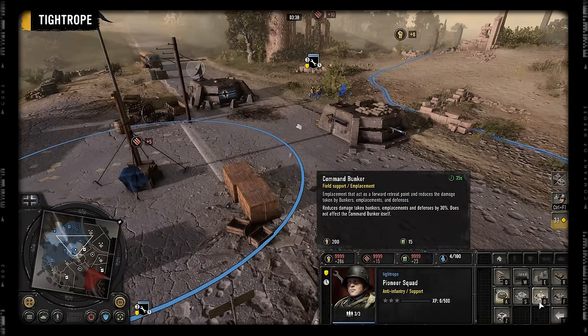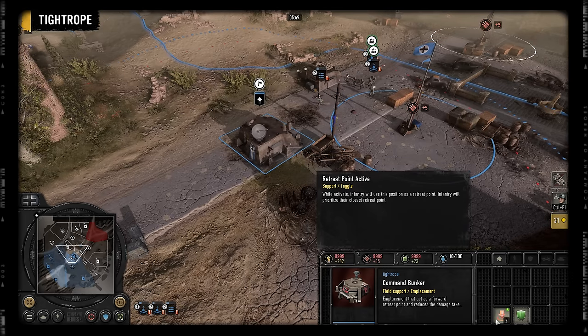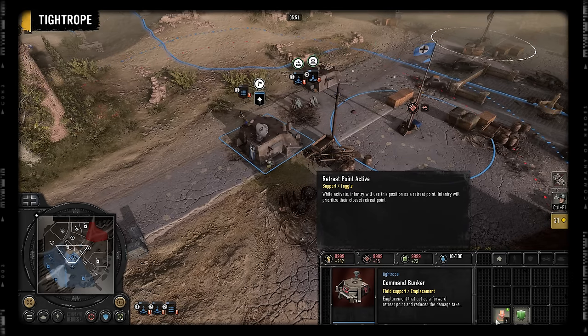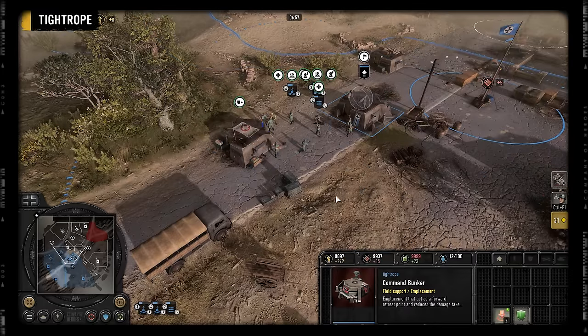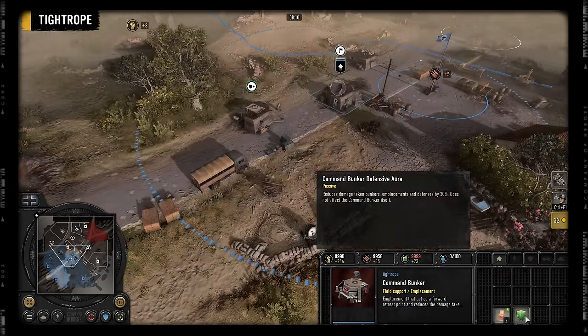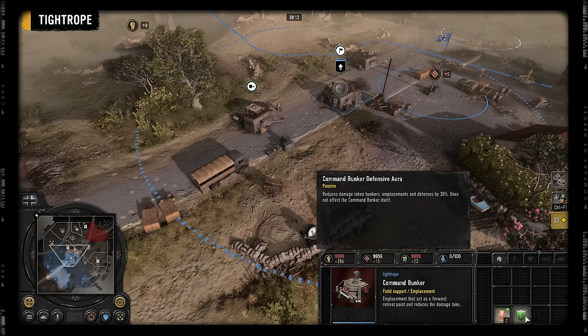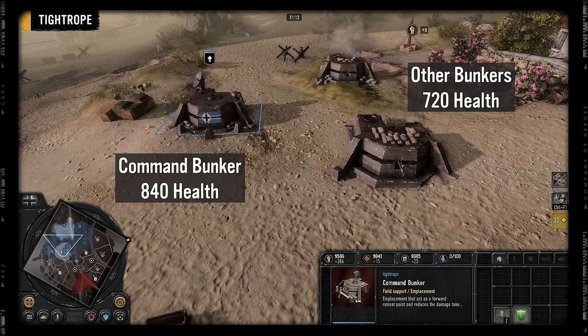Both cost 200 manpower and 15 fuel. You can activate a forward retreat point on the Command Bunker, so it offers better fuel presence with your infantry. However, the Command Bunker does not offer reinforcement or healing, so you may want to combine it with a Medic Bunker. The Command Bunker also buffs nearby bunkers to take 30% less damage, and while this doesn't apply to the Command Bunker itself, in return it has extra health compared to other bunkers.